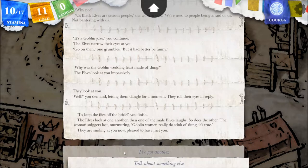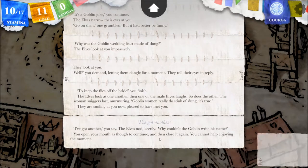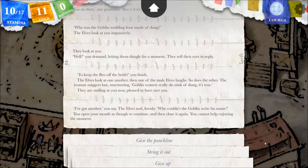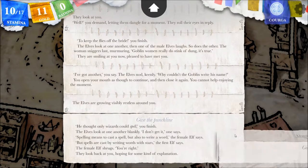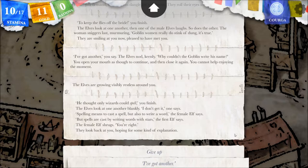I've got another — should I quit while I'm ahead? I'd leave it to you guys, but this would be a short video. One more! 'I've got another,' you say. The elves nod keenly. 'Why couldn't the goblin write his name?' You open your mouth as though to continue, and then close it again — you cannot help enjoying the moment. String it out. The elves are growing visibly restless around you. Punchline: 'He thought only wizards could spell!' you finish. The elves look at one another blankly. 'I don't get it,' one says. 'Spelling means to cast a spell, but also to write a word,' the female elf says. 'But spells are cast by writing words with stars,' the first elf says. They look back at you, hoping for some kind of explanation.